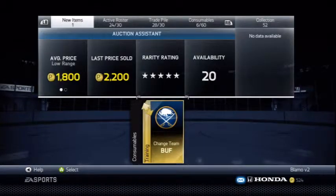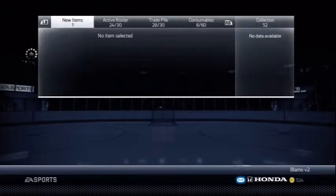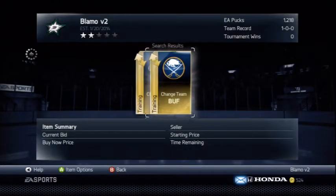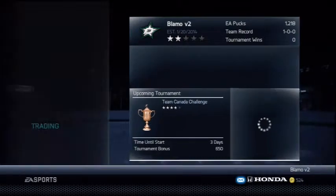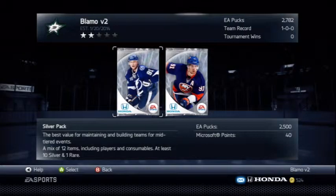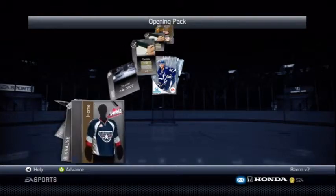Now this was a bad investment. I bought a Florida and Buffalo change-team card for 2,200 because that was the cheapest they had, and later it just didn't work out — it sold for like 1,400. It was terrible. Anyway, here's a silver pack for everybody who likes pack openings.